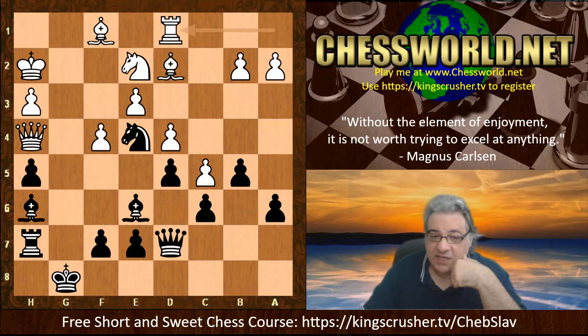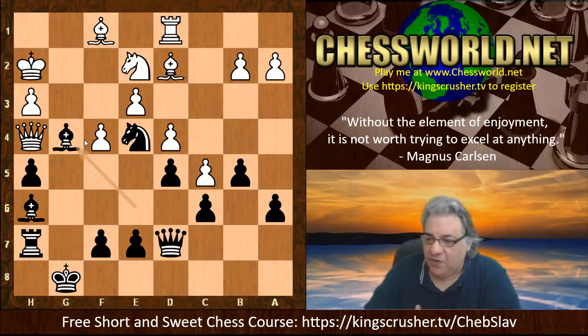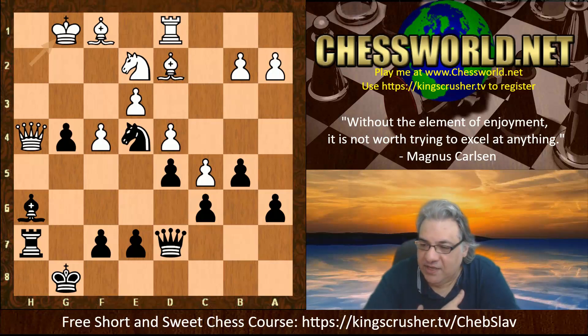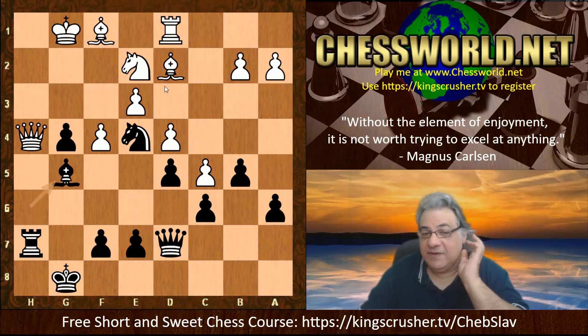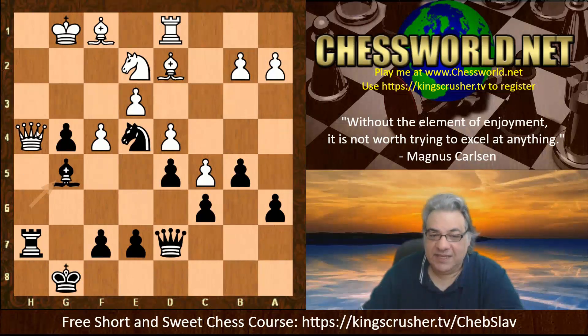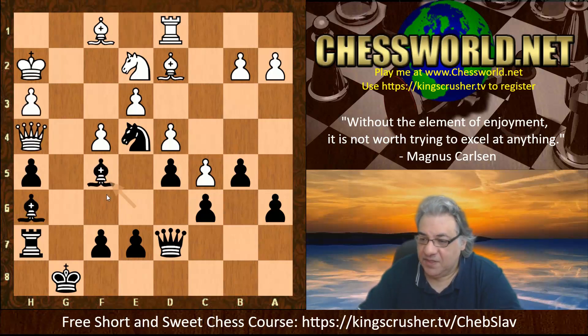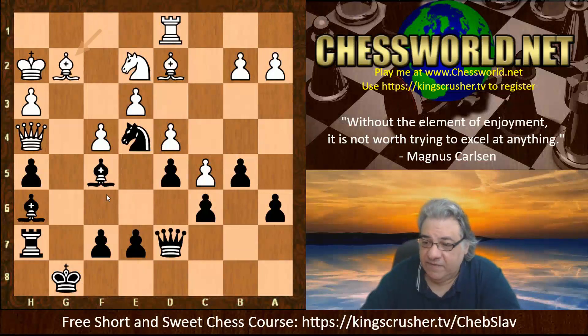We see Bishop f5 was played, but there was actually a magnificent resource here which engines pick up: Bishop g4. If hg, hg, there's a funny one - after King g1, can you see what black plays to get a winning advantage? Pause the video here. It turns out Bishop g5 is the resource, and the follow-up: looking at a double attack against the Queen. The Queen is kind of checkmated after Qe1, Bishop h4 - there's no escape for the Queen. So Bishop f5 was played instead.